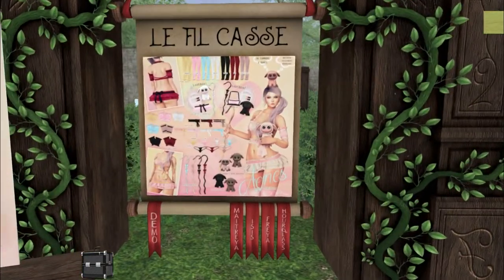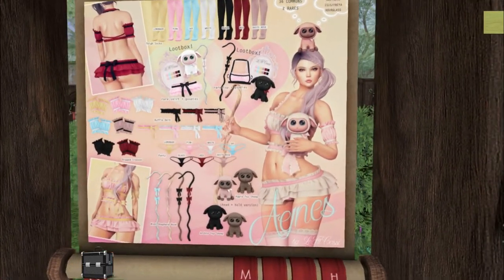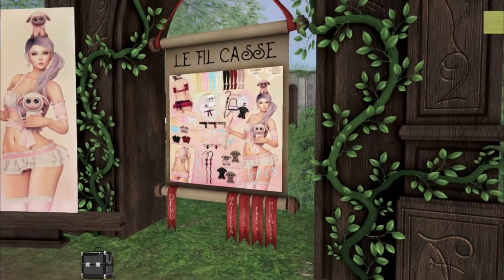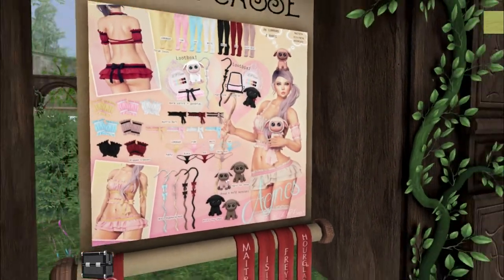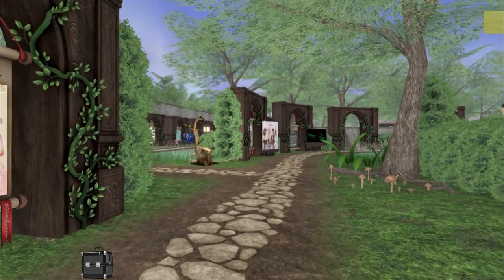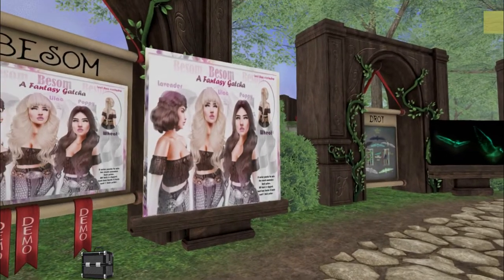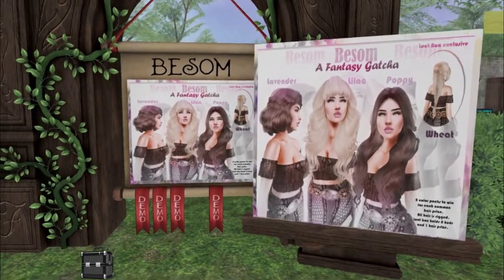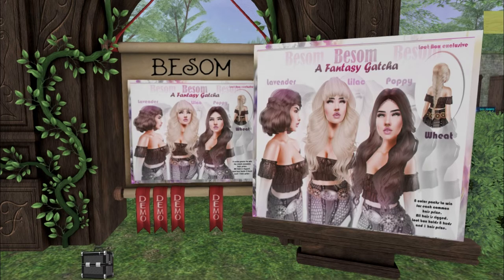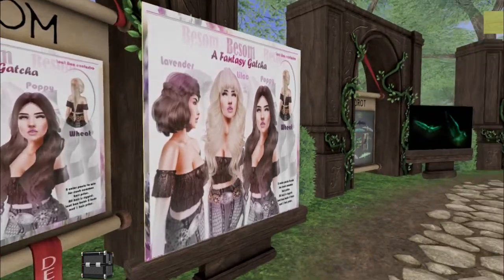Oh my gosh, this is so cute from Phil Cassay — a little Bo Peep look. This one's called Agnes. I love this. I can't wait to wear that. Here we have Bessam. Look how gorgeous these hairs are. I love all four of them. Oh my gosh, these are beautiful. There's a lot of these gachas I have to play.